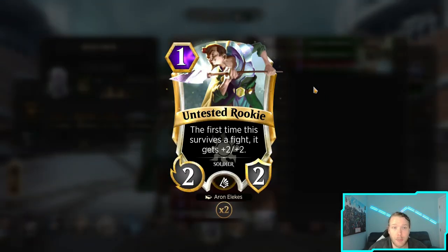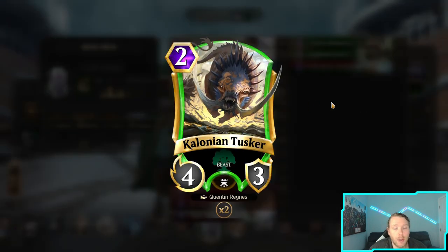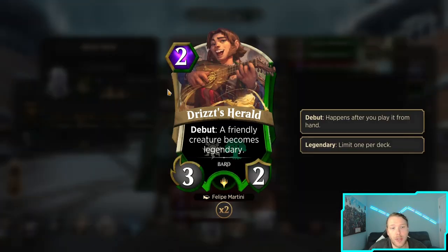Untested Rookie because we can protect it with traps and get a lot of value out of it. Matron Malice because it's a one-drop legendary to get the ball started, and if you have a turn where you're attacking and things get traded off, this thing can come back — recursion on a legendary is pretty good. Devoted Steed can serve as heal, change combat math, push for more damage. Cloning Tusker is a two-drop four-three that's just a stat stick. Giant Growth protects your creatures, pushes damage, makes sure your legendaries stay around longer. Grudge Match is our spot removal and can clear the way for more damage.